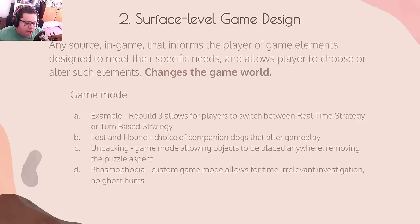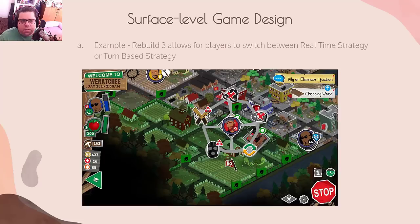Phasmophobia is one of my favorite games — a ghost investigation horror game. They just added a custom game mode where you can change almost anything that happens in-game to your preference. Good accessibility is just the customization of gameplay, of receiving and sending information. One thing people are doing is turning off the hunt phase where the ghost tries to kill you — removing that suddenly turns it into an investigation game where people can take their time. Again, time is no longer something the player has to deal with.